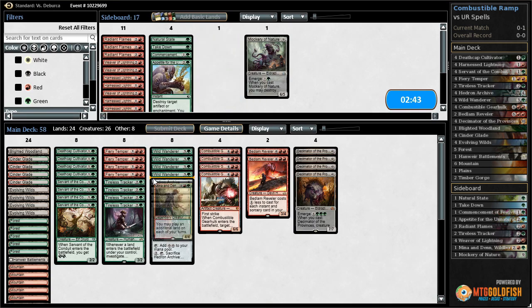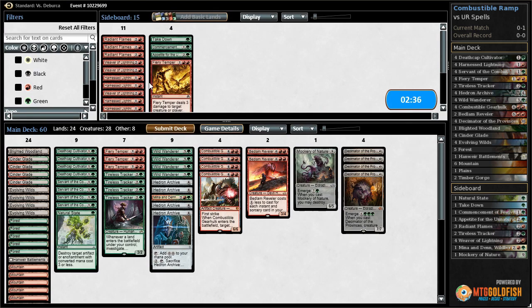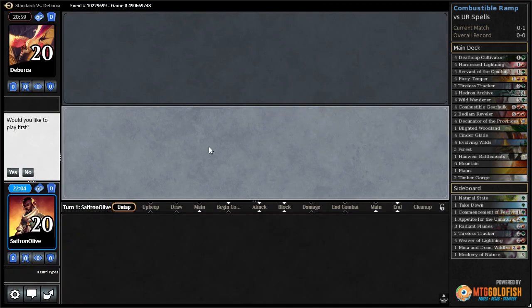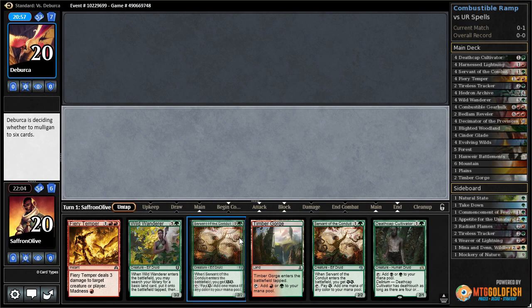Moving to the sideboard - what do we want against this deck? Probably not Harness Lightnings. Go up: Tireless Tracker, Mina and Denn, Mockery of Nature, Natural State, and Appetite. Try it like that. We're on the play for game two.